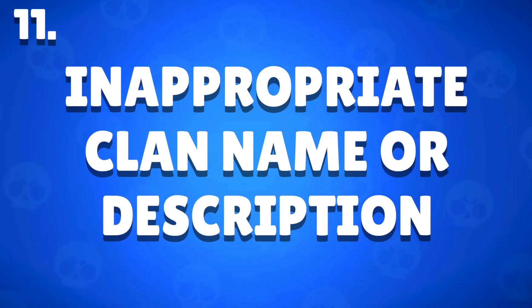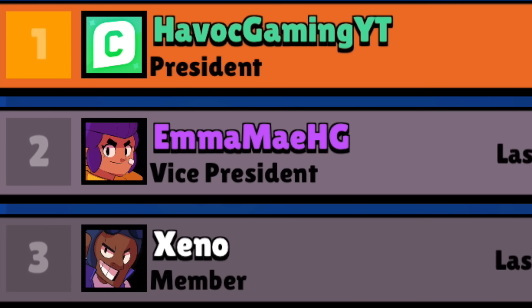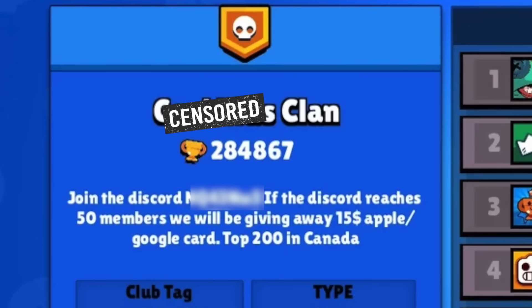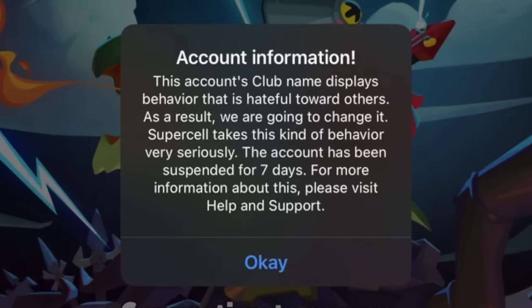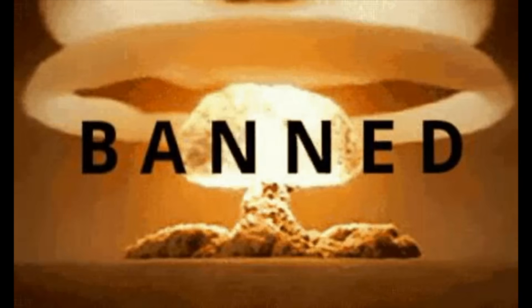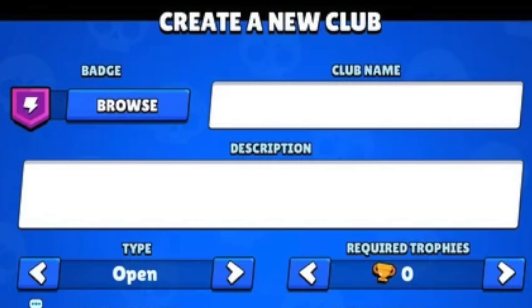Inappropriate Clan Name or Description — this pertains more to leaders of a clan, but believe it or not, in Clash of Clans at least, the entire clan can get banned for this. If your clan name or description says anything that is offensive, Supercell will change the name or description of the clan and subsequently suspend anyone involved for seven days. And like everything else in this video, repeated behavior is a permanent ban. So be wary about what you name your clan.